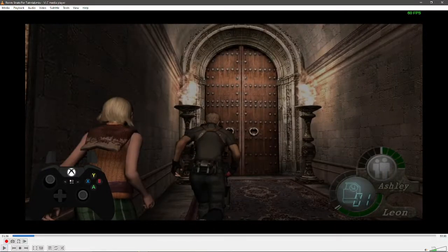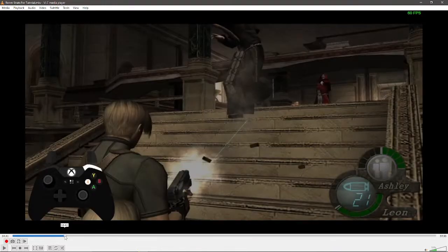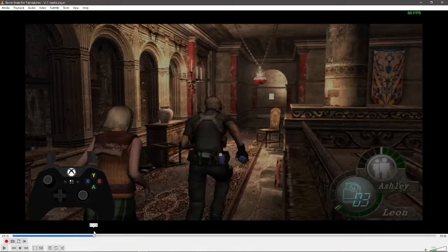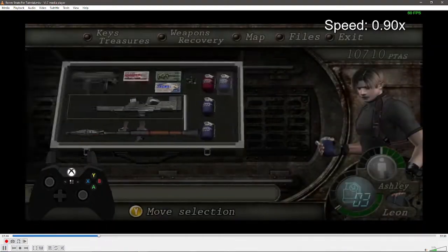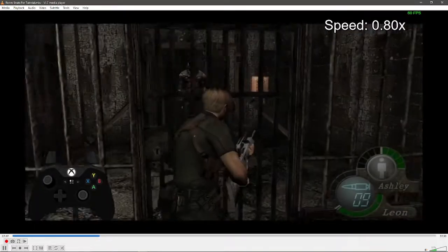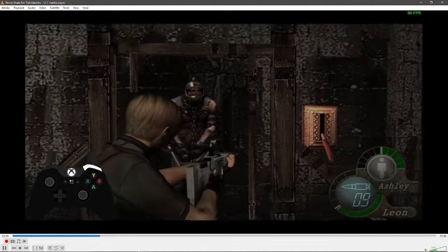That's pretty much all the Garrador stuff. I'll show a Garrador in slow motion because it's — it's four plaga shots and one body shot. Two quick turns. You don't have to be aiming directly.